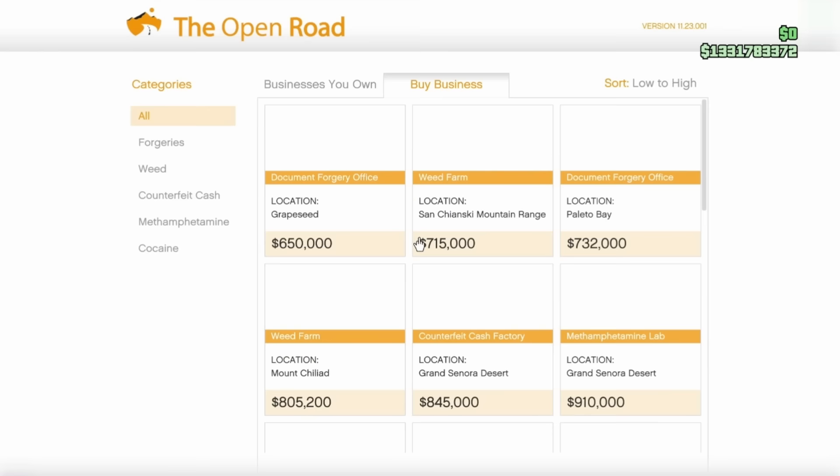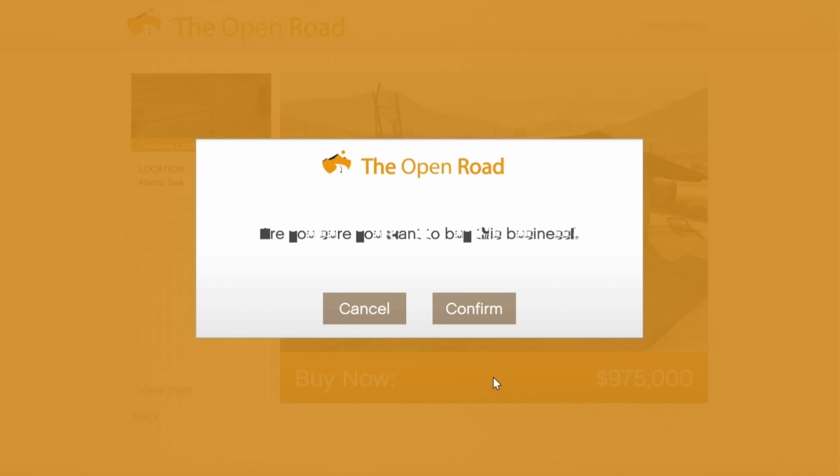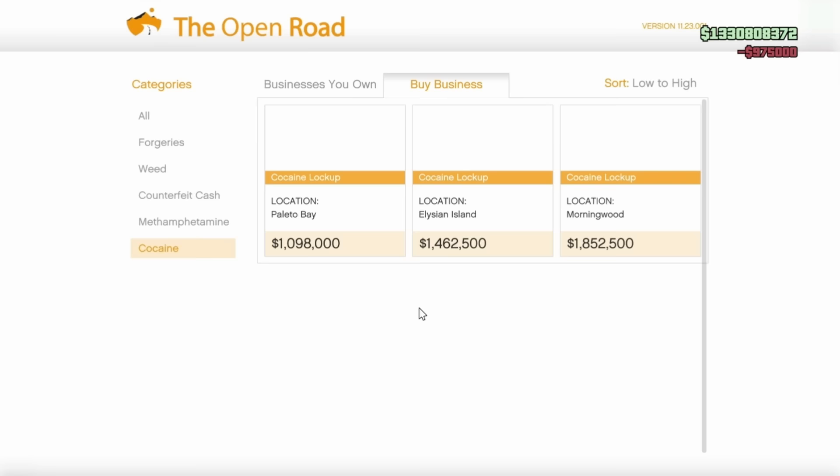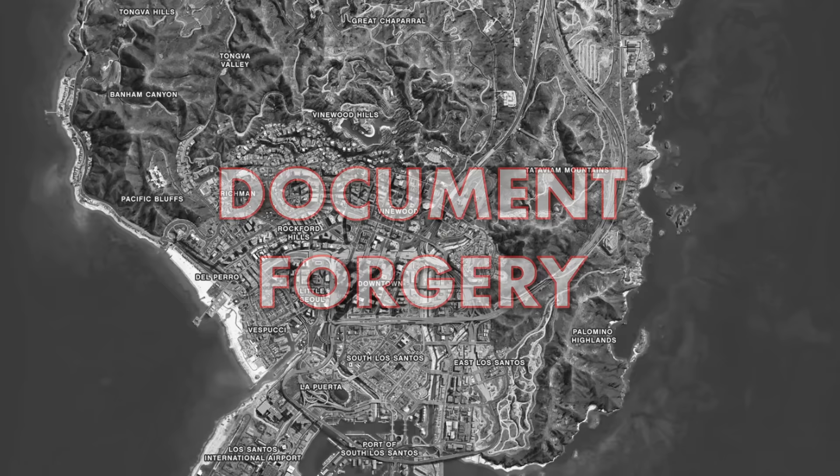If your plan is to own these businesses just to create stock for your Nightclub, only ever buy the cheapest option and ignore upgrade costs — it makes no difference to stock production. However, if you plan to run them as businesses themselves, these are the best locations.